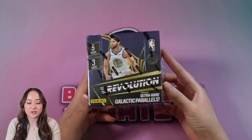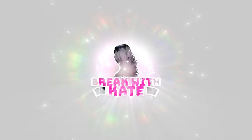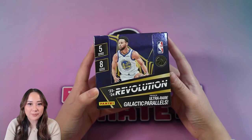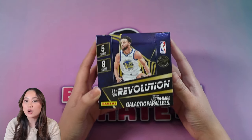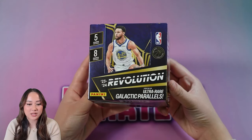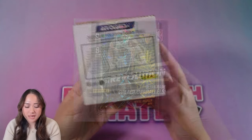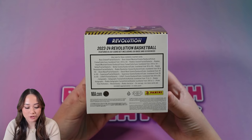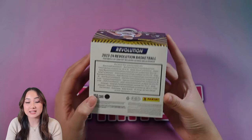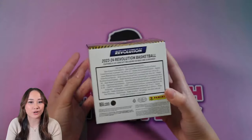So I'm taking this as a chance to do my review of 2023-24 Revolution. Revolution is about $200, maybe $150. It comes with eight packs per box, five cards per pack. A Wambi would be really nice, and it is actually a lot easier to hit Wambis in this product considering all the parallels. The case hit is the ultra rare galactic parallels. The lowest numbered non-auto card is down to 10, numbered from 149 to 10. You can hit autographs down to one, and this product has a pretty good veteran auto checklist including Luka and Curry.